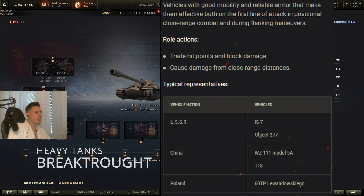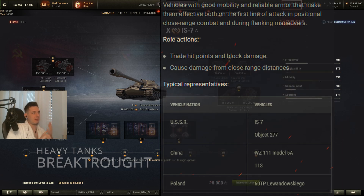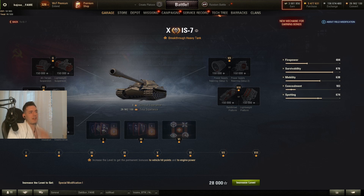Next up on the list we've got the breakthrough heavy tanks, which are the IS-7, the Object 277, the VZ-55A, the 113, and the 60TP. These tanks once again have a similar playstyle, though the 60TP is more of a super heavy than a fast versatile heavy like the IS-7, 277, VZ-55A, and the 113 are.